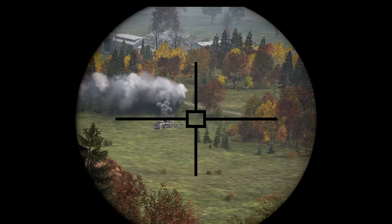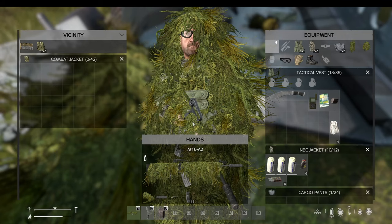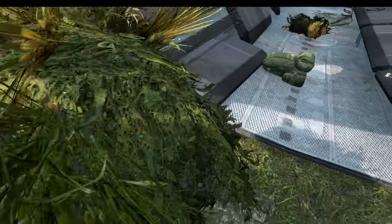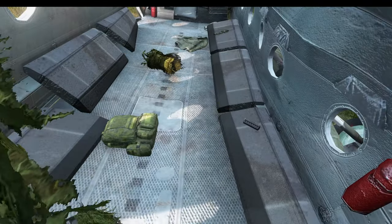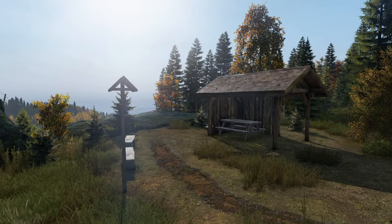Next we have crash sites. Helicopter crash sites are not just the best place to find celebrities, but you can also find some of the greatest higher-tiered gear in DayZ — from ghillie suits, to M4s, to M16s, to SVDs. If you play your cards right, you devil you.